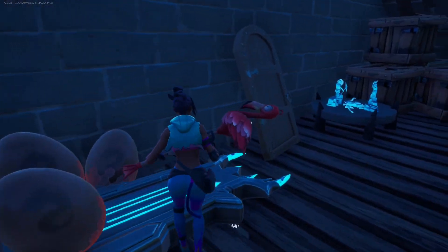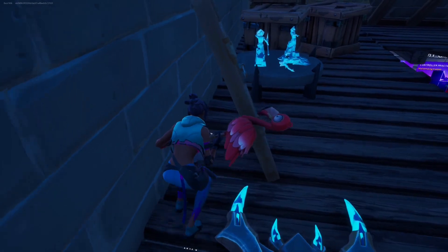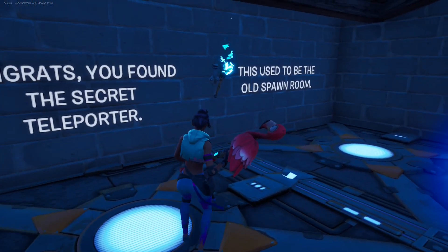Now head over to this door, and if we look behind it, it says good job on finding this. Now just walk under the door. And now we're teleported to a secret room, but there's nothing in here.